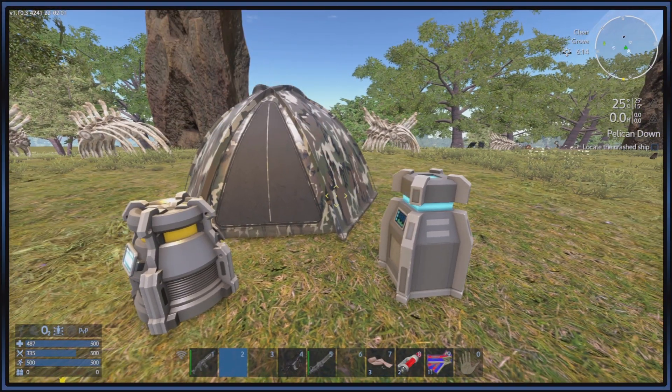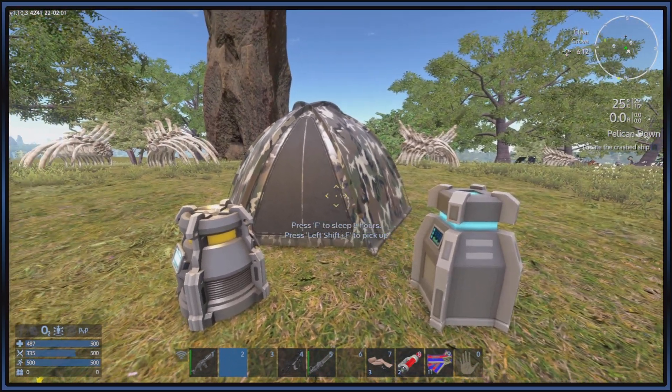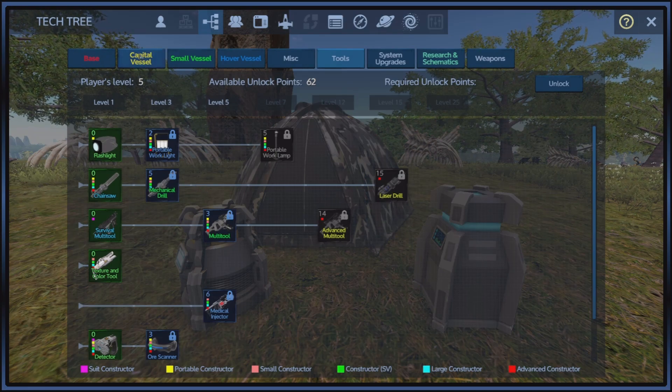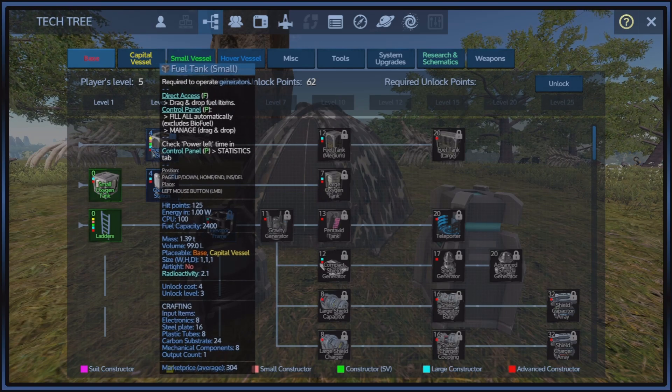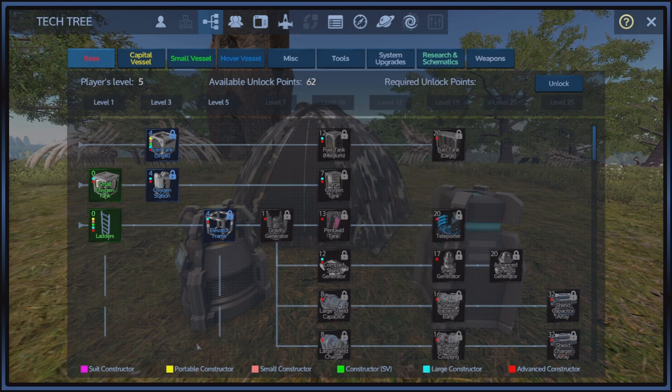First things first, we have our portable constructor here. If you actually go into the F3 menu and look at all these wonderful cool things, you'll notice these blocks of color on the left-hand side. The blocks of color coincide to the blocks down at the bottom that tell you what it can be made in.